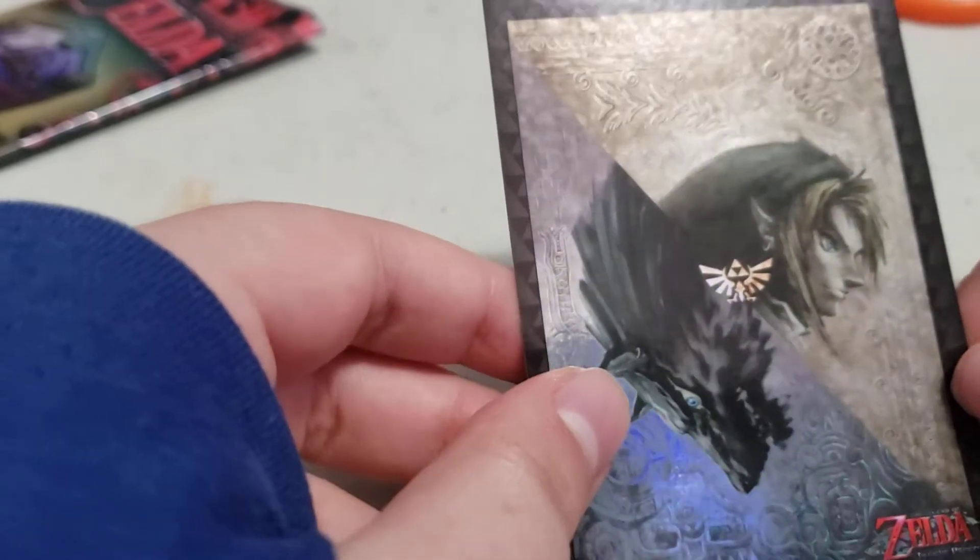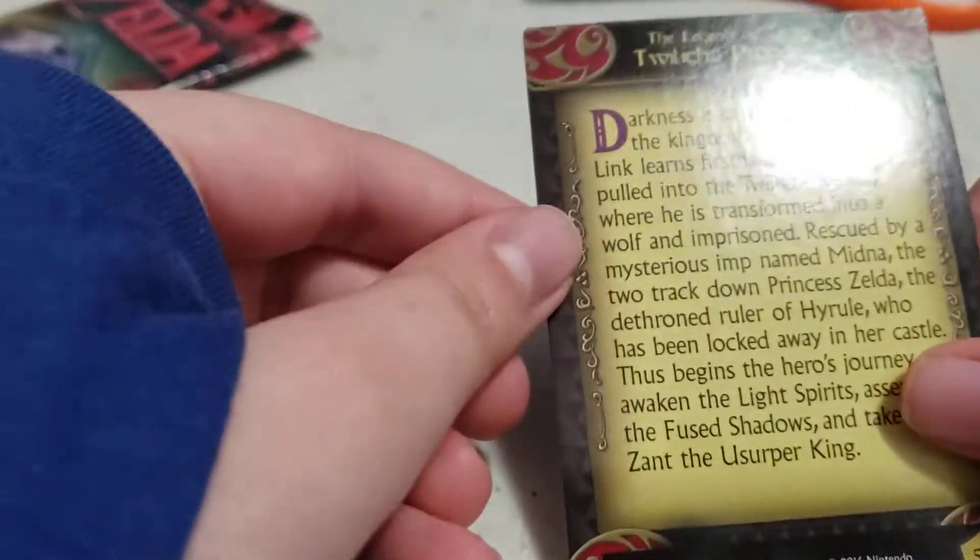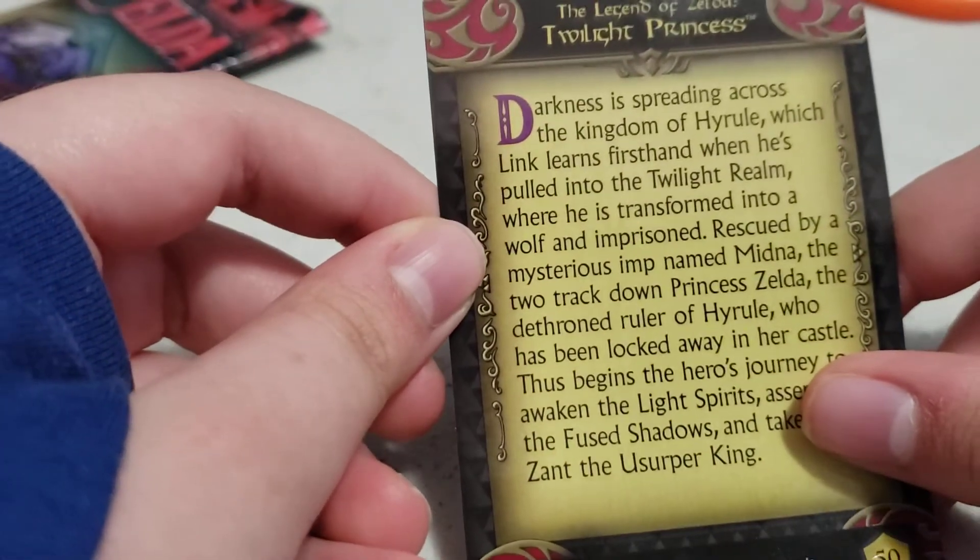And this weird foil card — oh, it's for the game Legend of Zelda Twilight Princess. So all in all I didn't get anything super special, but I'm pretty happy with what I did get from that pack. This video is coming out pretty short.